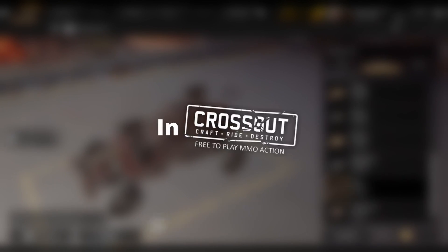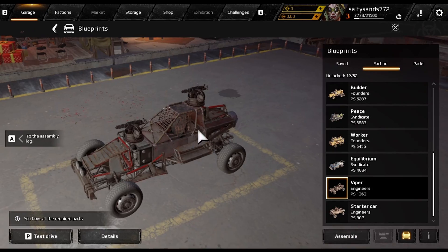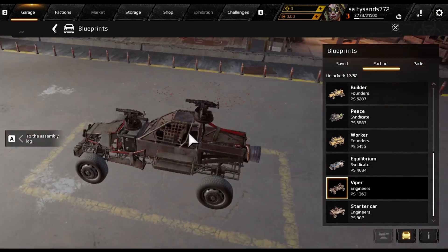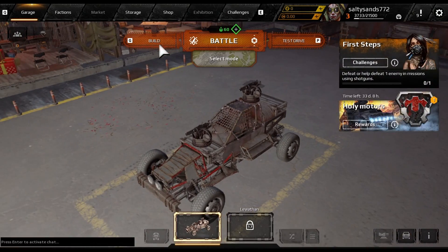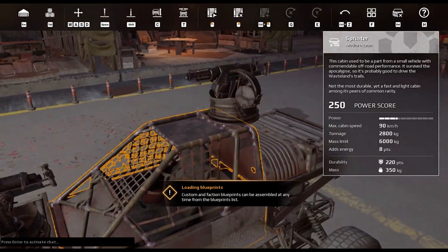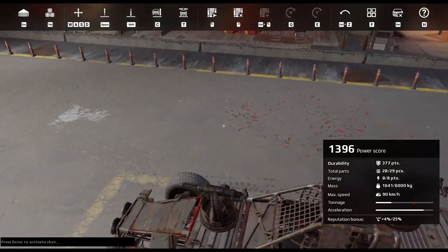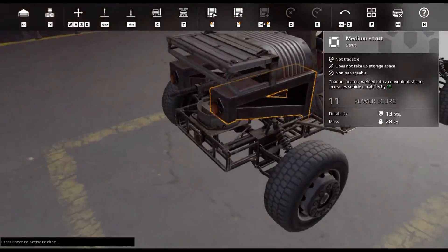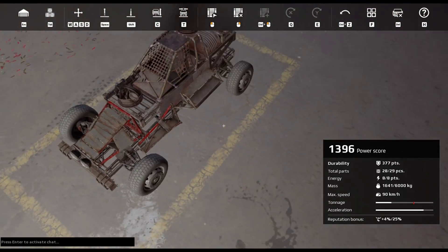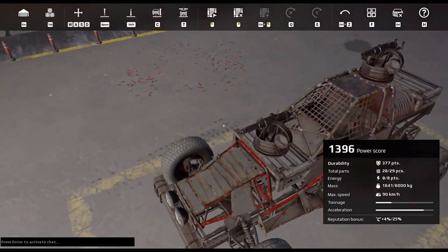Why should you use the Viper in Crossout? The Viper is what you would call a glass cannon. It moves very, very quickly and has a high damage output; however, it doesn't have a lot of armor. Its dual shotguns will need to get close up onto the enemy to actually deal damage — that's what the booster on the back is for. It also has one of the fastest cabins in the game, resting at about a steady 90 miles an hour.